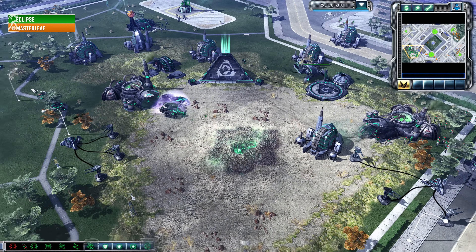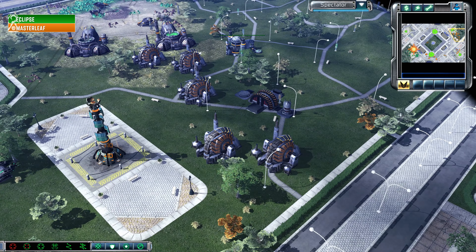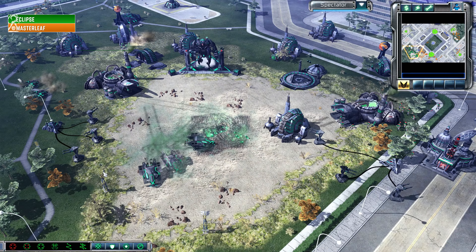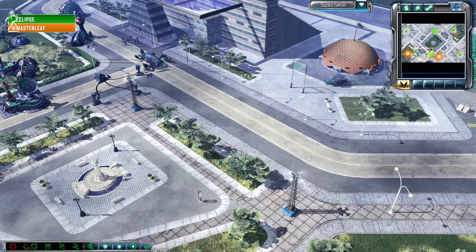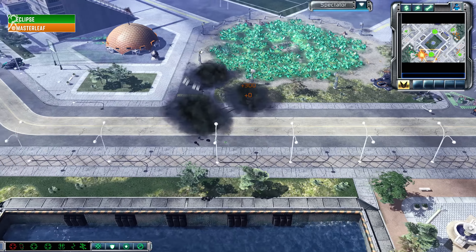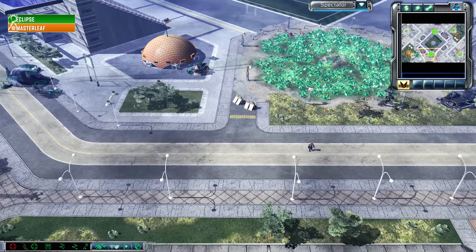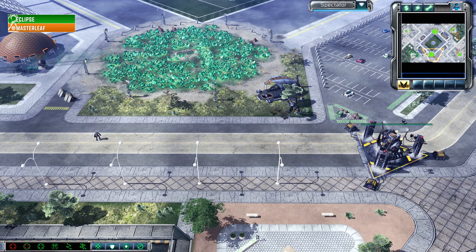Eclipse is starting to fall to pieces, and it really started when Master Leaf regrouped his tanks. The Flame Tank coming in — a perfect call by Eclipse — but it's moments too late. Master Leaf burns it down, and because he already targeted the Operations Center, no more Flame Tanks. Laser Turrets are buying time but Eclipse doesn't have an answer — his power plants are exposed. He builds another Operations Center but that's more money spent on buildings and not on units.